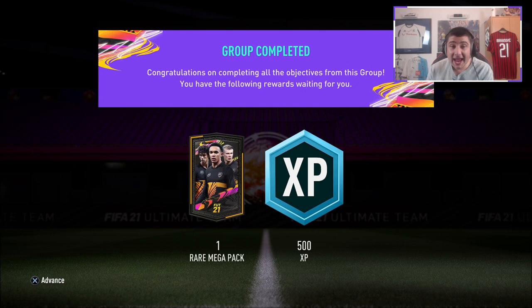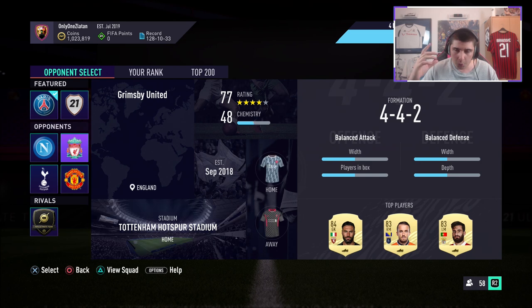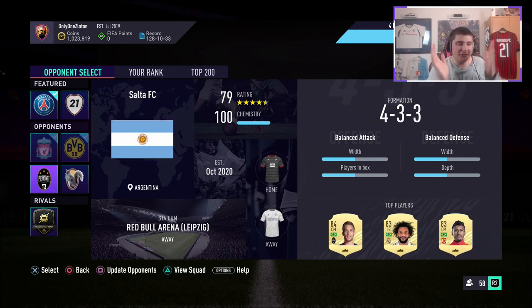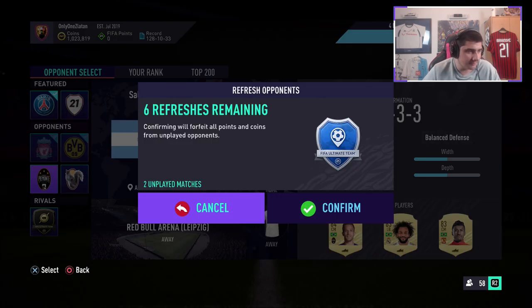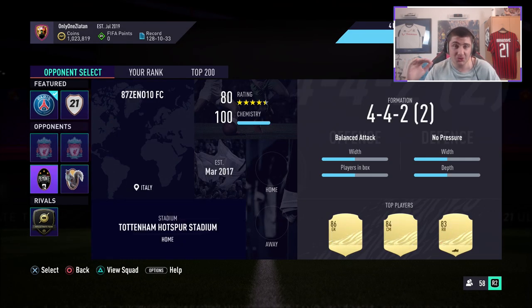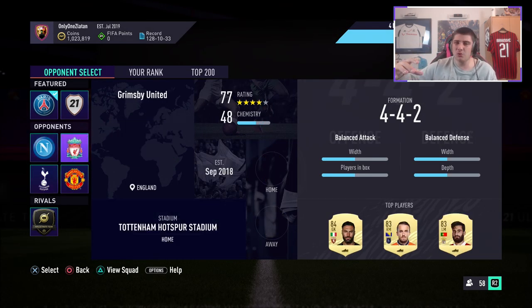Moving on to the actual pack objective — the thing you clicked on this video for. It's very simple, you should be able to do it within an hour maximum. One thing that helped a lot: if you don't want to play too much squad battles, you get two easy squads and two hard squads. All you want to do is play the first two, refresh it, and you get a whole new set of easy squads. Just keep playing the first two and it'll be so much easier — most of the time you'll just be playing against bronze players.